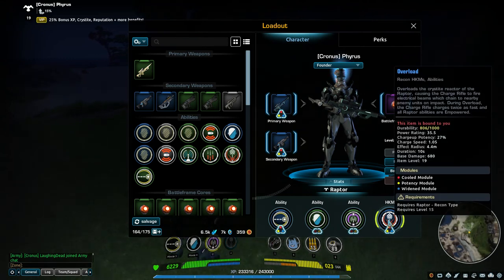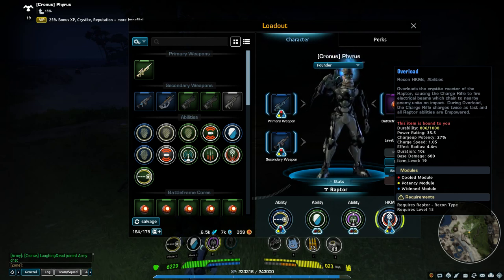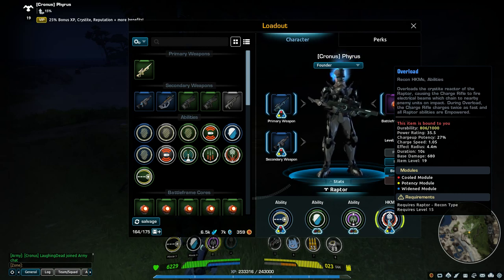Now we'll get to the HKM — it's called Overload. The Overload overloads the crystal reactor, which I pointed out on the gun right above the clip, causing the charge rifle to fire electrical beams that chain to nearby enemy units on impact. During Overload the charge rifle charges twice as fast and all Raptor abilities are empowered.